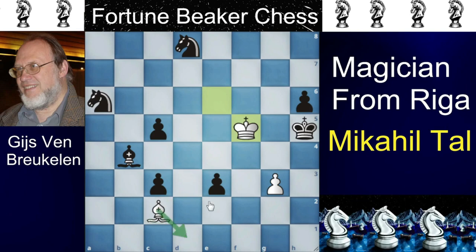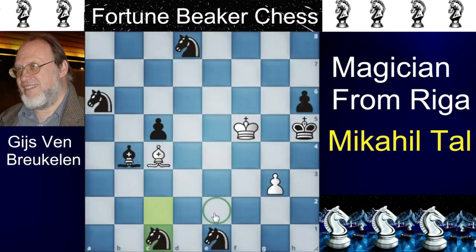Bishop to D1 is checkmate, but E2 stops it. So bishop goes to E4 to try the F3 checkmate, but black brings the knight and covers the F3 square. Now playing bishop to D5, aiming at the E2 square, but black again brings the knight and blocks the square. The Tal bishop is not giving up and plays bishop to B5, aiming at E8 checkmate, but it is again blocked by the knight.